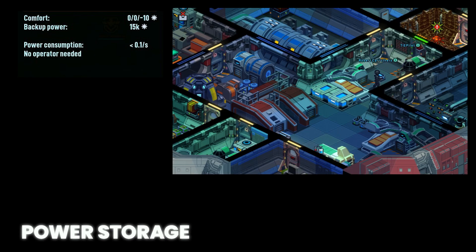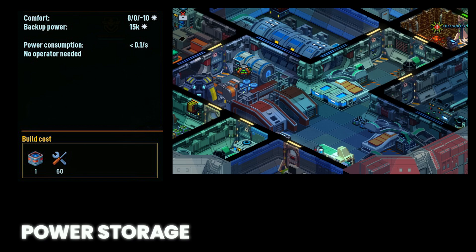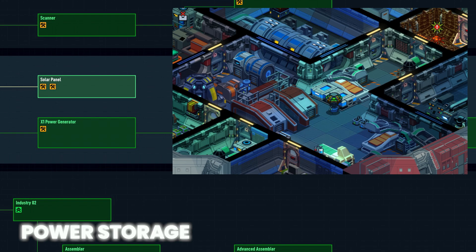The backup power node stores an additional 15,000 power at the cost of one power block, sixty tools, and a two-by-one area. This is unlocked with the solar panel tech research.